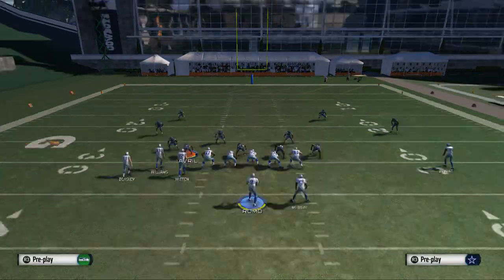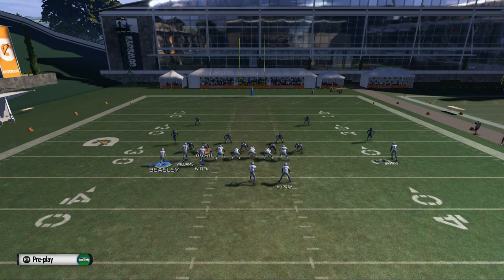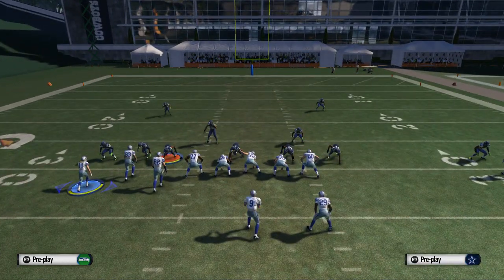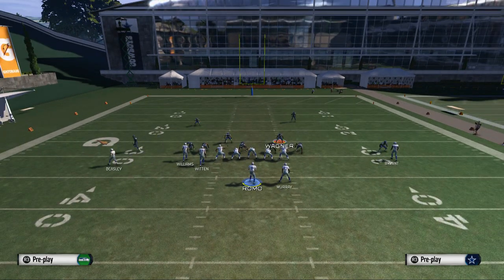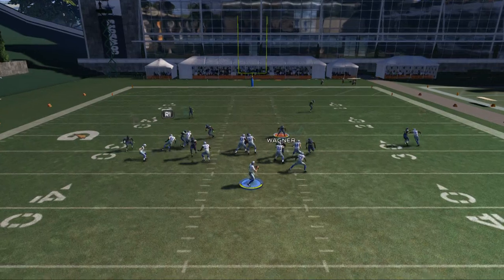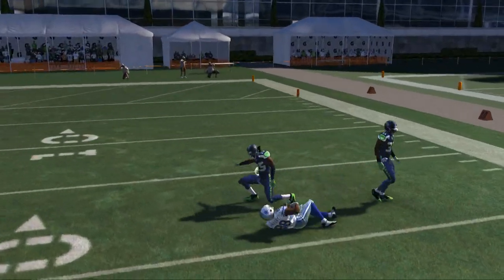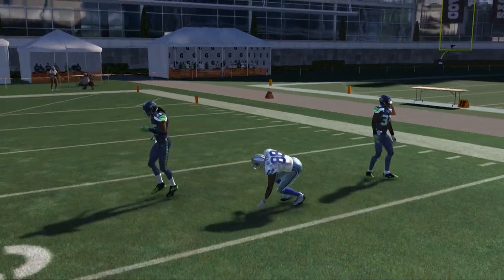Now, first and foremost, let's talk man coverage and read progression. The first thing we look at every single time is the right side of the field — what is this guy doing right here, Wagner? If he drops back, we know they're in zone. If he comes forward, we know they're in man coverage and we're going to take advantage of that. We play our little motion game — bring Beasley out and bring him back in. If he stays still, they're in man, and we're going to pass lead down curl against man 100% of the time.